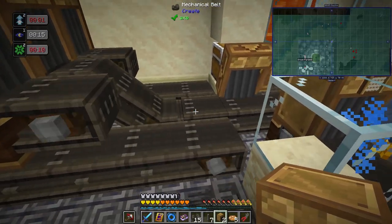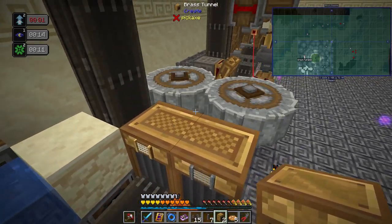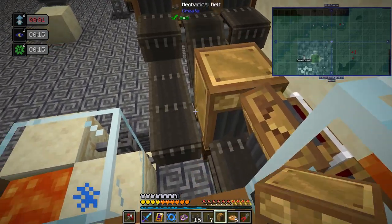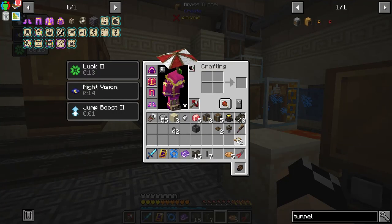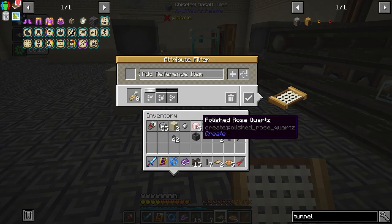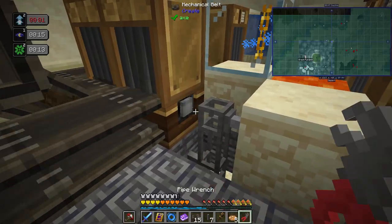The first thing we're doing is setting up tunnels for the crushing system. Right now we only handle nuggets coming out of the crushing system — anything else will cause issues. I'm setting up a tunnel system here, running a conveyor into the input chest, and setting up some filters. We're going to configure both funnels for nuggets — using the forge nuggets tag and adding attribute to list on both.